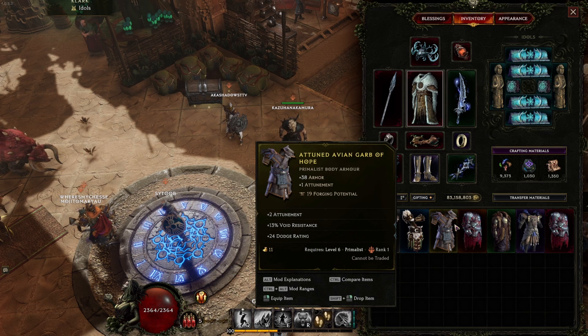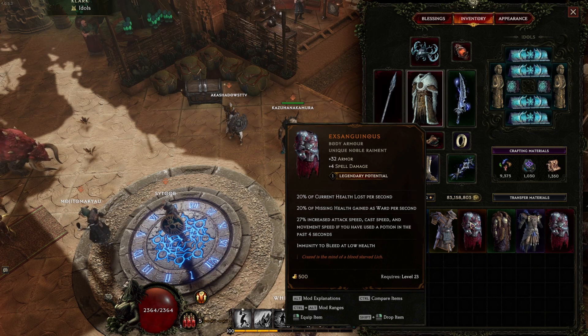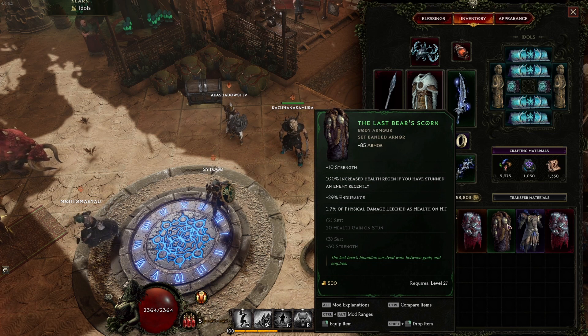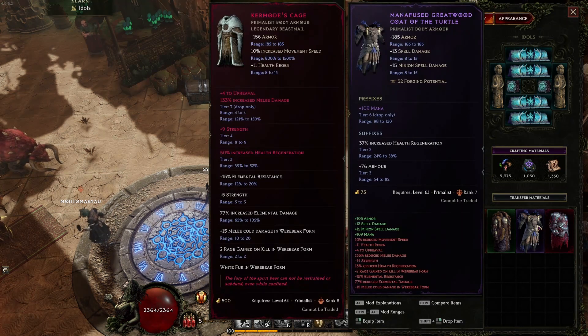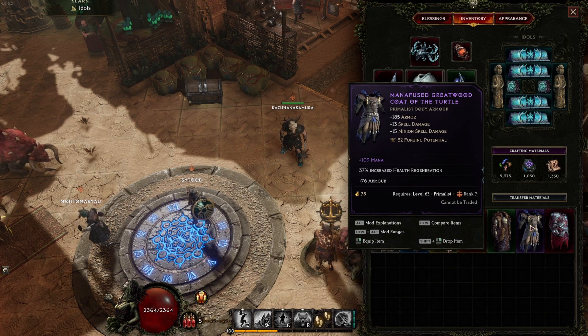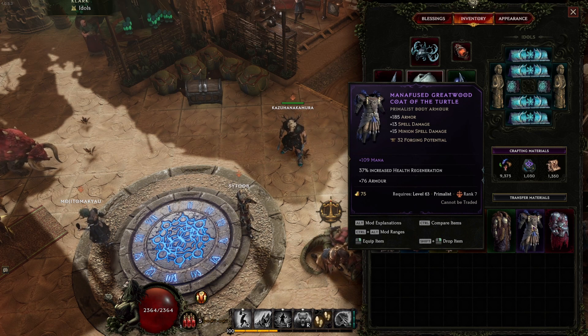Unique items have special effects and modifiers specific to the item itself, typically used to enable or improve specific builds. Uniques that have forging potential can be forged to add affixes, which will turn them into legendaries. Set items, much like uniques, have unique effects but also unlock bonus effects when worn with other pieces of the same set — keep in mind that set items cannot be forged and will not scale into late game. Exalted items are items with tier 6 or tier 7 affixes; they tend to have more forging potential so should be used as the base item in your crafting. T6 and T7 affixes can only be found as drops since affixes cannot be crafted past T5, making these very powerful and important for late game.